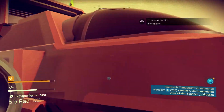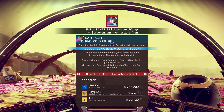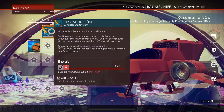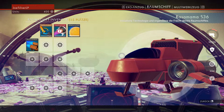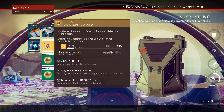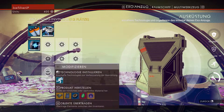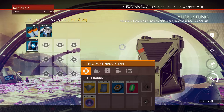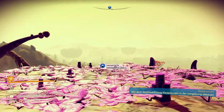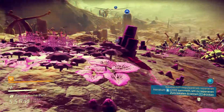Was brauchen wir jetzt eigentlich alles noch? Für die Reparatur brauchen wir Heridium, Caridplatten, Zink, und Plutonium für die Startschubdüse. Das ganze Zeug, was wir bisher gefunden haben, könnten wir ins Schiff übertragen, damit wir hier mit einem leeren Inventar rumlaufen. Da hinten ist ein Heridiumvorkommen – das sollten wir uns definitiv holen.